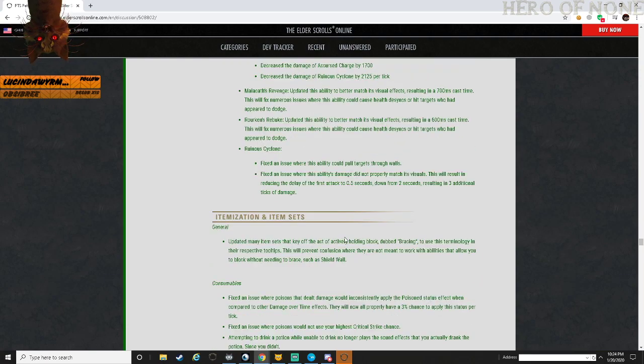Malkus's Wrath: updated the ability and morphs' visual effects resulting in a 700ms cast time, which fixes numerous issues where the ability could cause health de-syncs or appear to allow targets to dodge. Woken's Rebrook: updated the ability and morphs' visual effects, refreshing after 600ms cast, fixing numerous issues. Runa Cyclone: fixed an issue where this ability could pull targets through walls - kind of hilarious. Reduced the delay of the first attack from 2 seconds to 0.5 seconds, resulting in three additional ticks of damage.